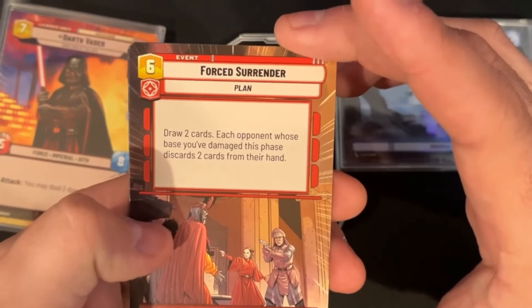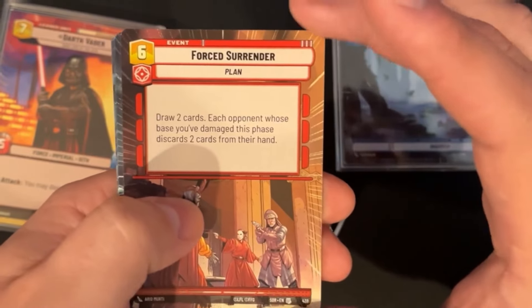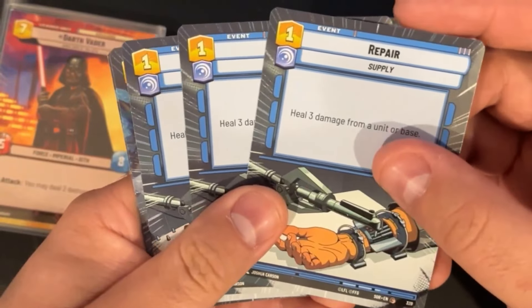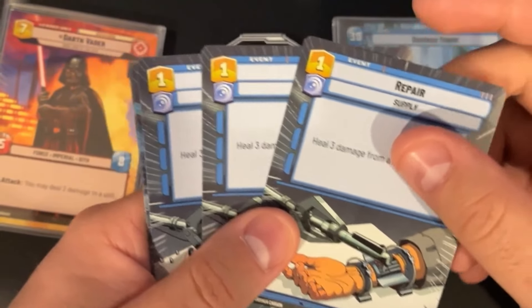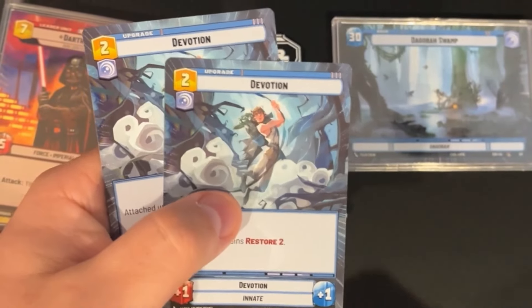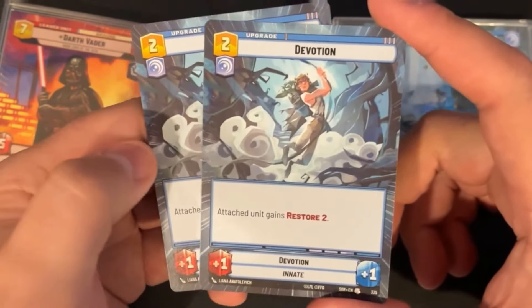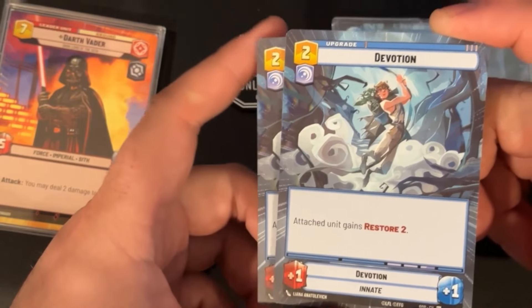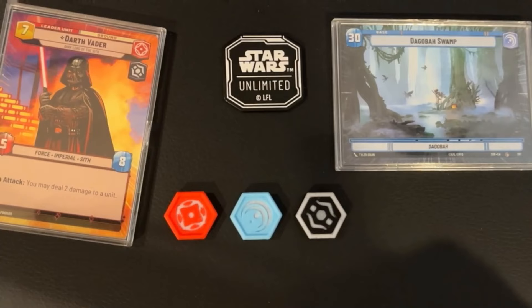Three Repairs come in against aggro — one resource to heal three damage to a unit or a base, strong and versatile for keeping you alive. And two copies of Devotion: the attached unit gets +1/+1 and Restore 2, probably slapped on Vader to turn him into a 6/9 with Restore 2. So that is Guy's deck list — congratulations to him on the win.